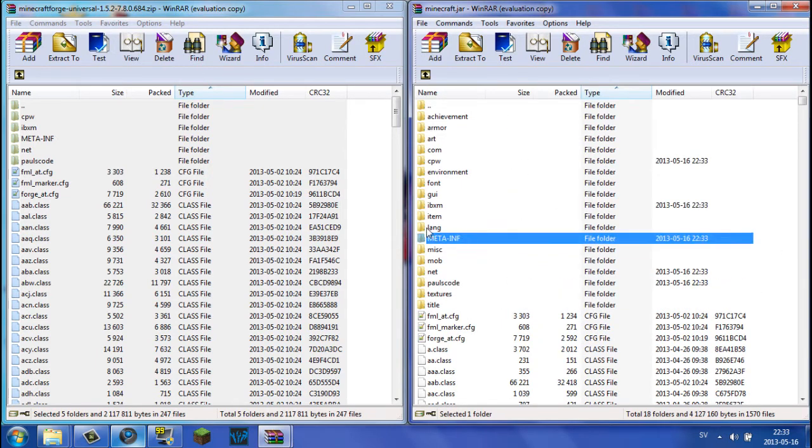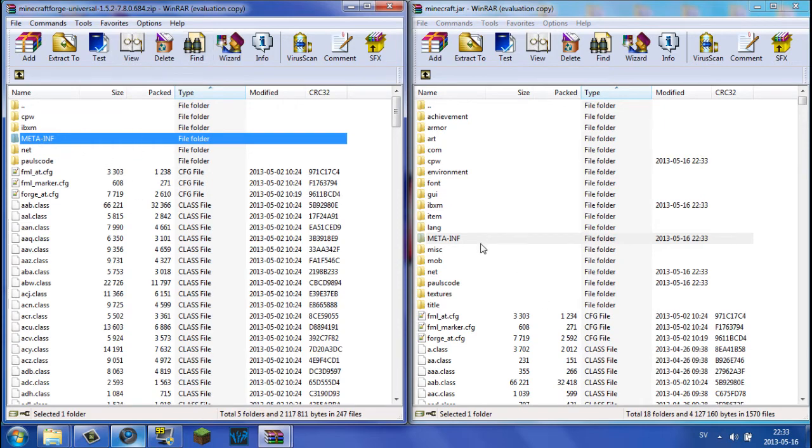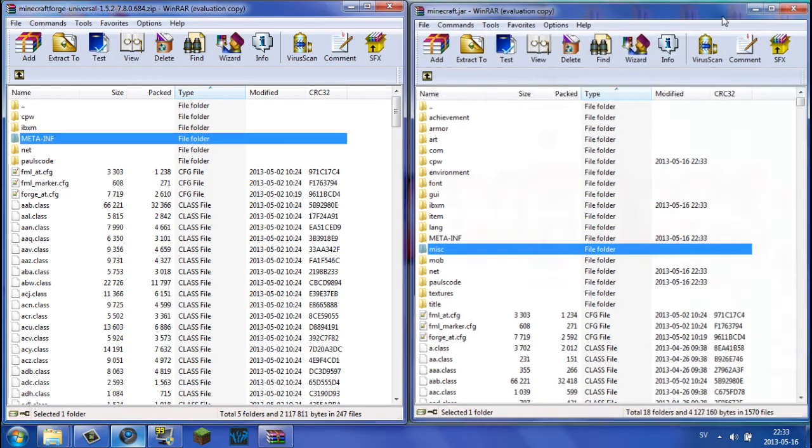Now as you see, we have all the files. Do not delete the META-INF from the Forge Universal — that second META-INF that came from the Forge archive — do not delete that after dragging it in or it will crash, I promise. Just delete the original META-INF from minecraft.jar, but keep the one that came with Forge Universal.